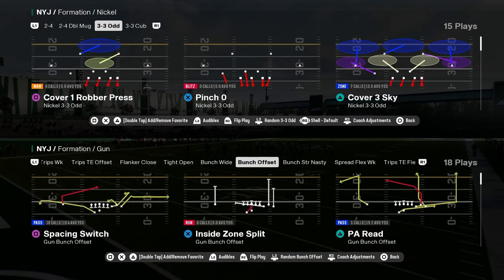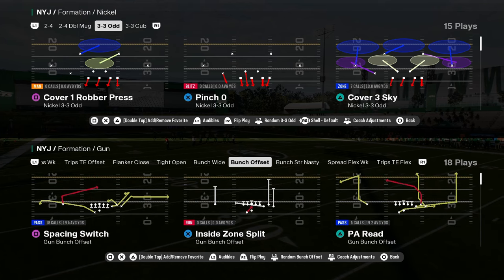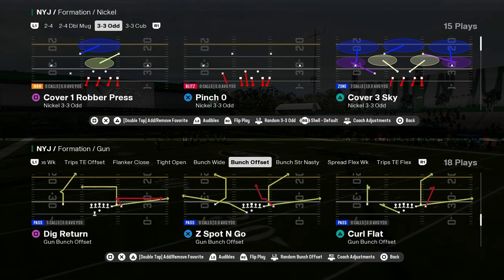Today we're going to be breaking down probably the simplest defense in Madden 25. This is one of my favorite defenses — it's 3-3-5 odd, or 3-3 odd. This is in the Raiders playbook.